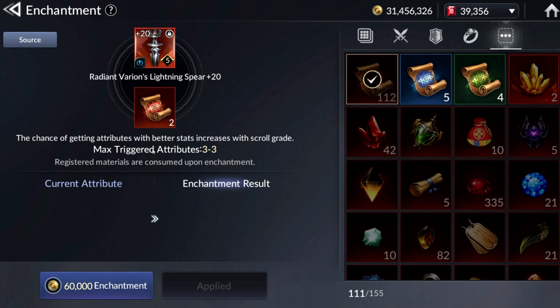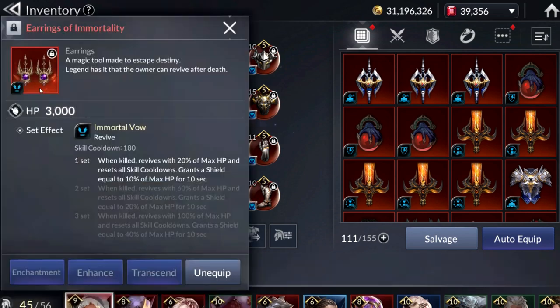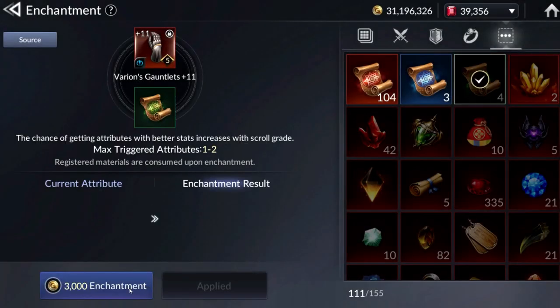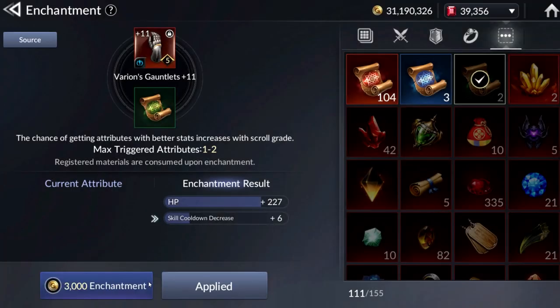The Weapon takes up 2 Scrolls — no matter what kind of Scroll it is, Weapons always take 2. All you need to do is feed the Scrolls to the Weapon and you will get random substats. The Enchantment result is completely random — there is no way to save one and keep changing the other two. All 3 substats change whenever you Enchant. However, if you do not like the results, you can choose not to accept it, so you can keep whatever current Enchantments you have and continue rolling. If you get a better one, click Apply.